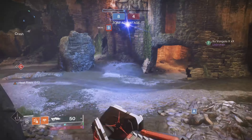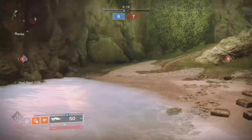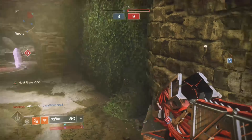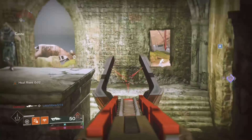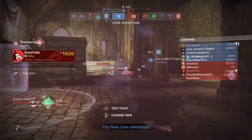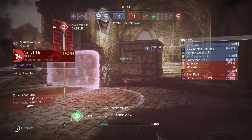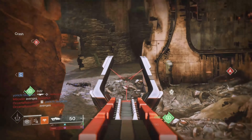Now last but certainly not least, we've got the Warlock — this one by far took me the longest. Fun fact: as mentioned earlier, Necrochasm is a weapon of sorrow just like Osteo Striga, Touch of Malice, and Thorn, so it works excellently with Necrotic Grips. When you defeat an enemy, you'll see a green pulse from the target that spreads poison. This is really dangerous for Necrochasm due to the simultaneous thrall explosions.